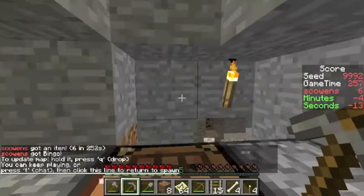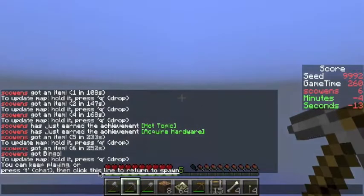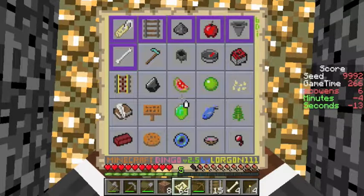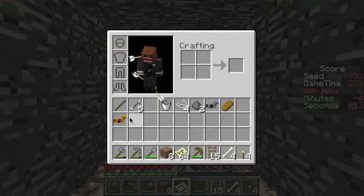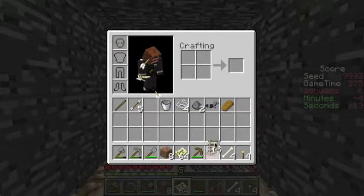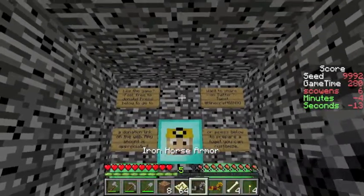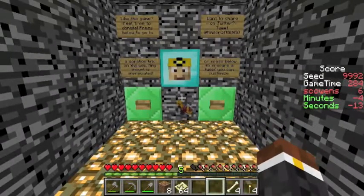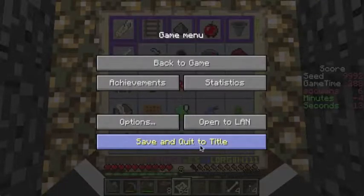Four minutes and 13 seconds. You can probably shave a couple seconds off the time if you don't bother killing all those skeletons. But there you see we got that entire first row. So thank you to Dr. Brian — I'm going to give him a usual sacrifice. I don't have anything good now, so I'm just going to throw some horse armor at him: iron horse armor and gold horse armor. There you go, Brian. Thank you. So thank you all for watching — four minutes and 13 seconds. It can probably be done faster.